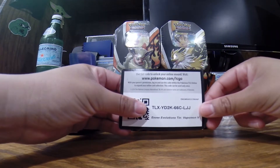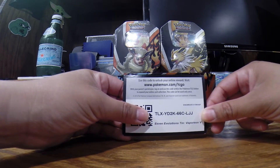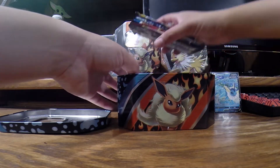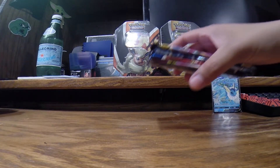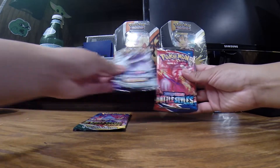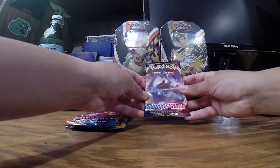Here is the online redemption code for those people that play the trading card game online. Let's get to the packs. So I was right — you get Evolving Skies, Chilling Rain, and you also get Battle Styles and Sword and Shield.